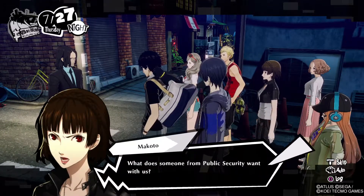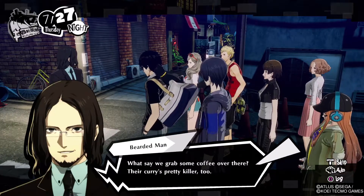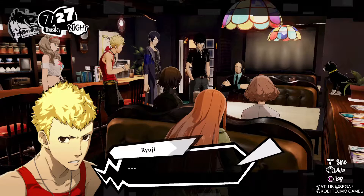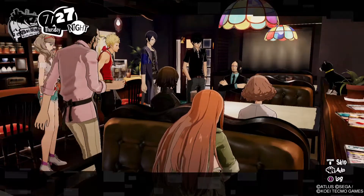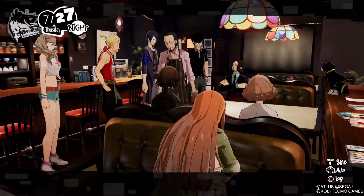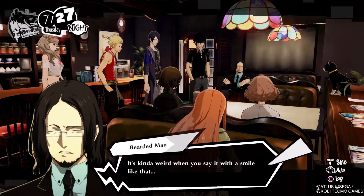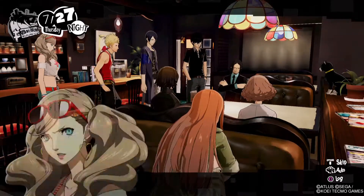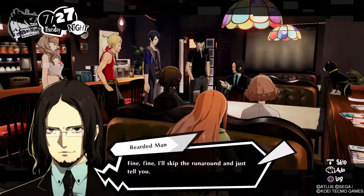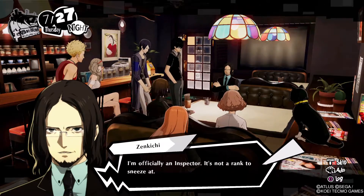Oh, no need for that — I actually do have a reason to be here. I need to speak with you. Me? Let's say we grab some coffee over there. Their curry's pretty killer too. Nobody's happy. It's kind of weird when you say it with a smile. So why'd you rescue us? We'd appreciate it if you get to the point. Fine, fine, I'll skip the runaround and just tell you. I'm Zenkichi Hasegawa, an investigator on loan to Tokyo's public security branch. I'm officially an inspector. It's not a rank to sneeze at.